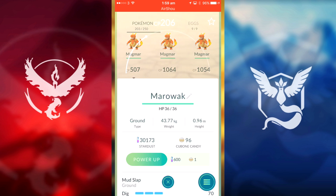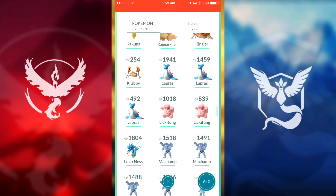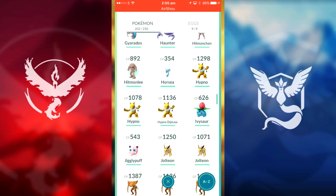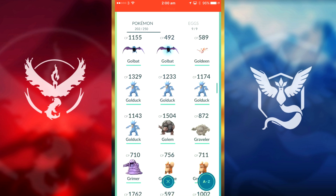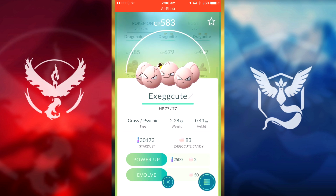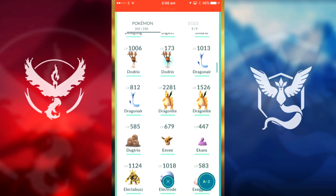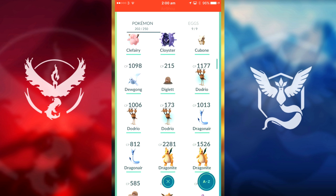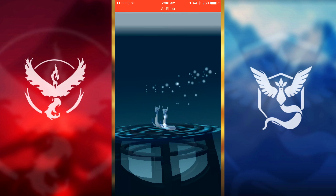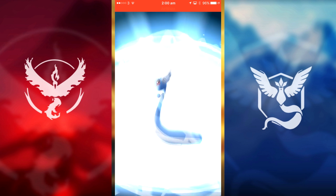Let's get rid of this Marowak. We could evolve Jigglypuff but I've seen higher CP ones so I'll hold back and not waste candies. We could do an Exeggcute but I want to find higher CP ones. Let's do our Dragonair now — we have 115 candies. Hopefully this Dragonite turns into a beast over 2000 CP.